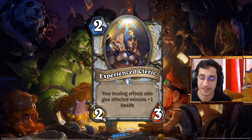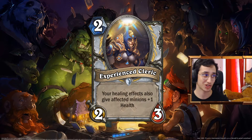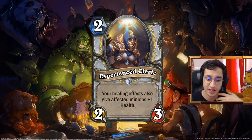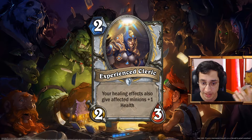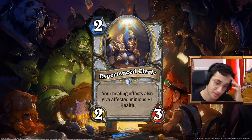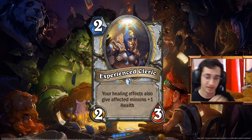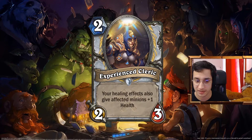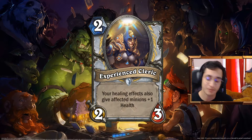Experience Cleric. When I said I had some other synergy I wanted to push — the Experience Cleric. Two mana 2-3. Your healing effect also gives affected minions plus one health. So it's basically the Light Steed, the elemental, the four mana 3-6 that came out in the Darkmoon races miniset, but with lower cost and almost the same stats and the same effect. It's better.